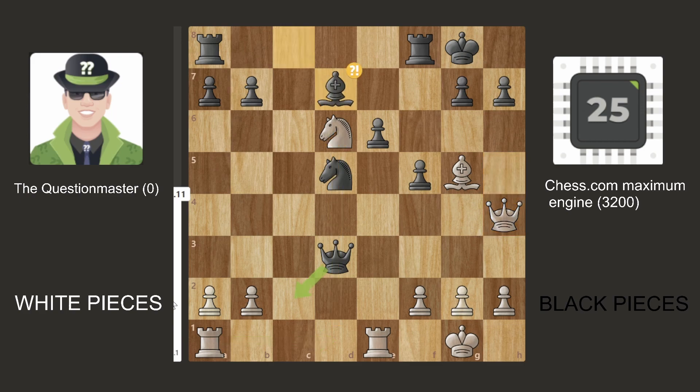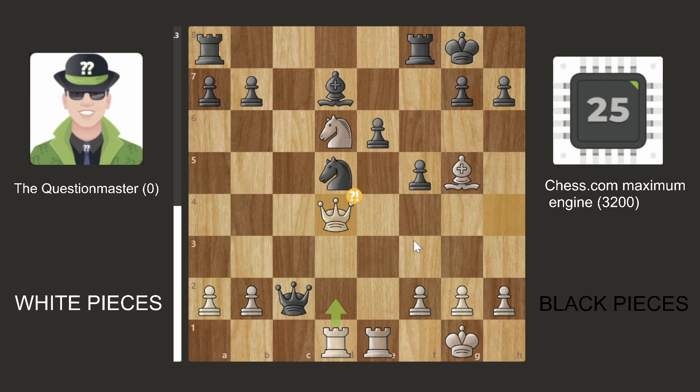The Chess.com maximum computer played Bishop D7. Question Master played Rook AD1 now. Queen C2, attacking the pawn, and Queen D4, defending the pawn. However, this is a slight inaccuracy — a move like Rook D2 would have been better, counterattacking the Queen and defending the pawn at the same time.